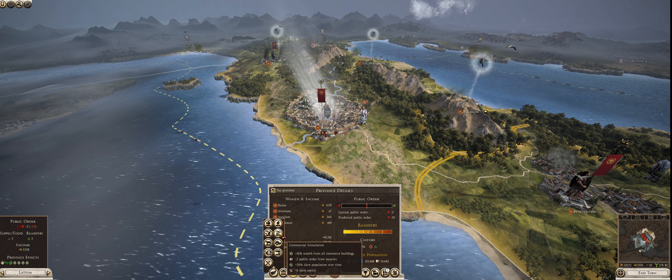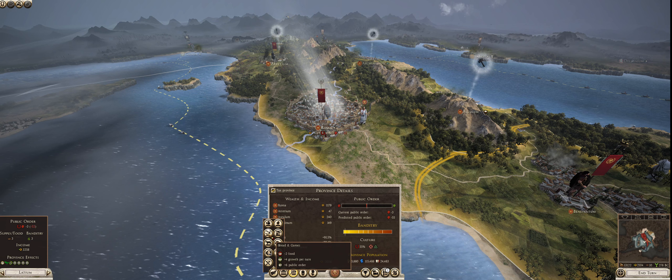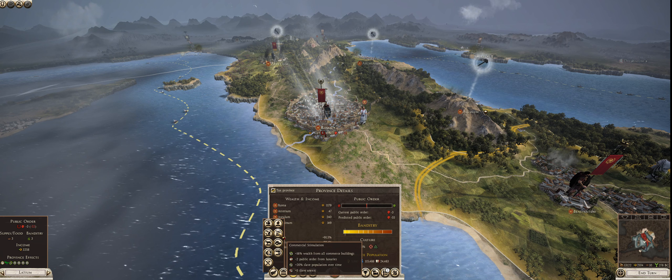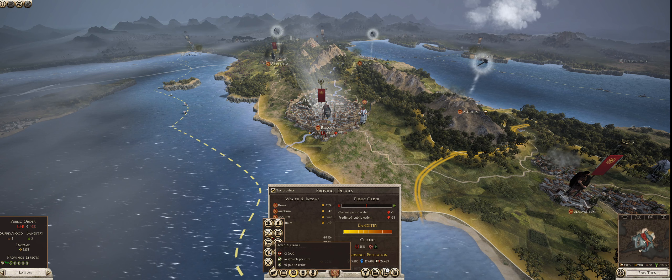Bread and Games: minus two food, plus four growth per turn, plus six public order per turn. As the name suggests, you give them bread and games, they increase public order and growth per turn. Party Loyalty: minus two public order per turn, plus 15 loyalty to the political party ruling this province. This is new to DEI — I don't really know how to use it, so I generally don't. Tax Harvesting: plus 15% tax rate. We are going to go with Bread and Games for a little while. We don't have a ton of commerce buildings built yet, so the bonus from Commercial Stimulation won't be huge, but we can use the growth per turn and public order. Now it won't take effect until next turn, so we are still at negative 52 public order.